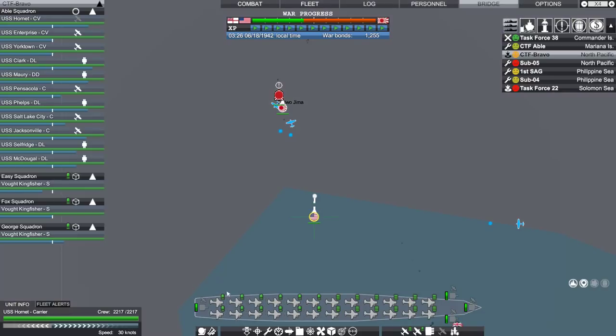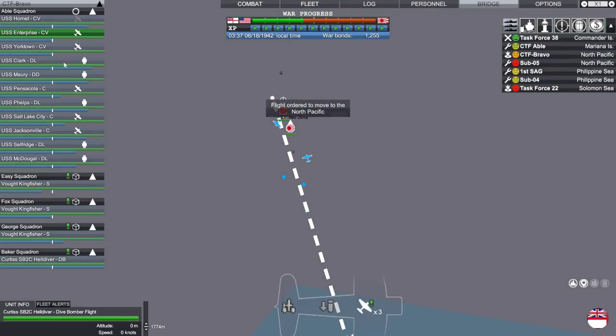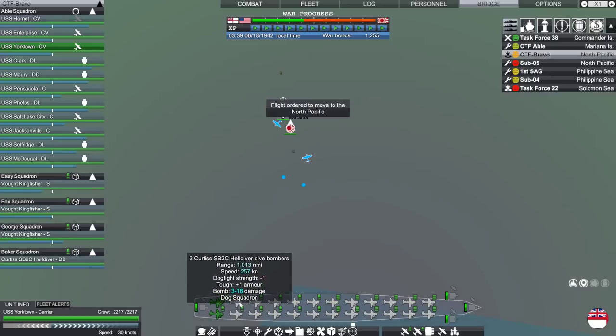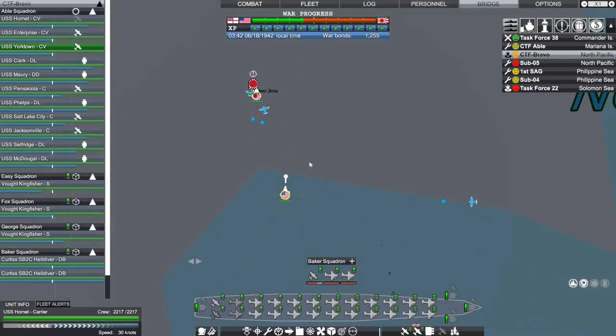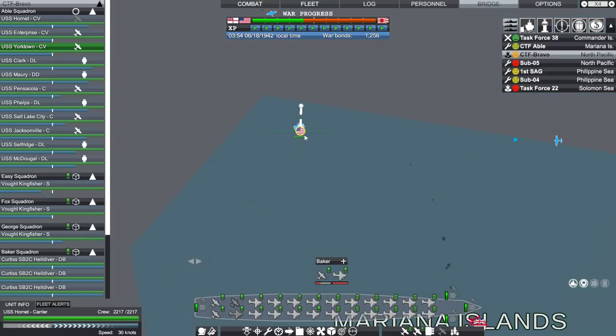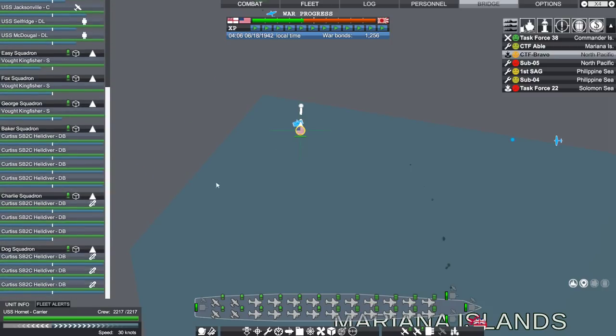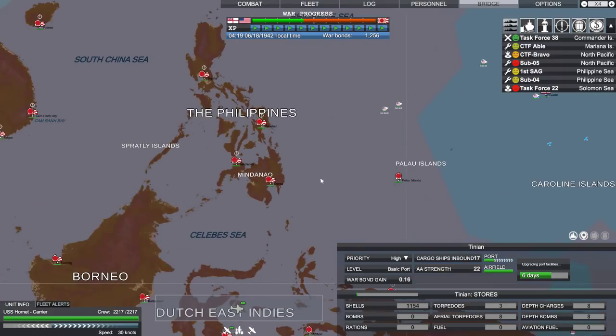We're going to want to do some bombing missions - that's the plan here. Let's slow down so I can group up some bomber groups. Hornet is now the lead of this. We'll get this guy to move. Enterprise, you as well, will launch a group of three - sorry, that's four. And Yorktown will launch a group of four. Hopefully that works out. I'm just going to go away and come back and everything will be fine.